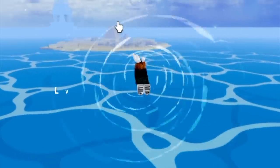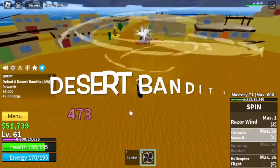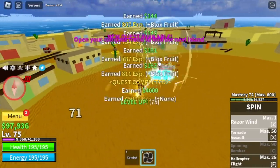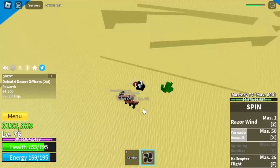At level 60, we are heading to the next island, the desert. First target is the desert bandits — same as the regular bandits, kinda easy. Target level is 75. After that, desert officers. We're going to grind here until level 90 plus.